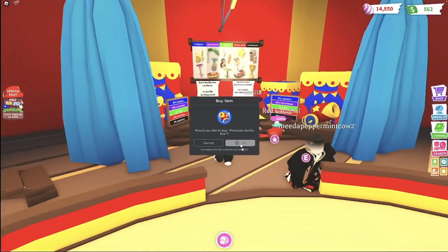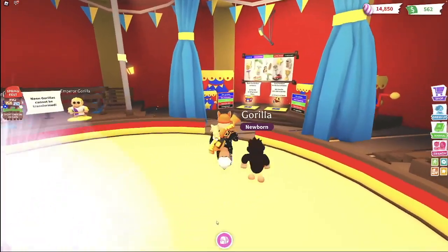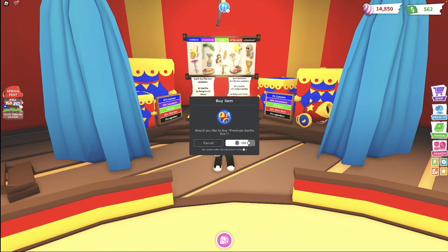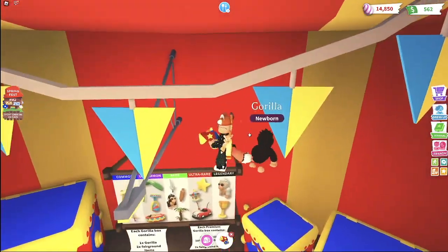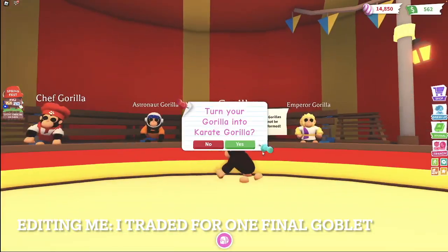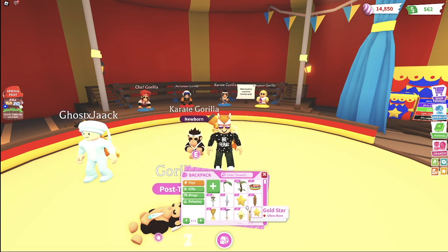We are down to our final two boxes. We need one more golden goblet — we actually did get another albino gorilla somehow. Last premium gorilla box — let's open it on top of this sign and see what we get. Not a golden goblet. So we did get an emperor gorilla. We have three golden stars, 11 rolling pins, seven psi, and two golden goblets.